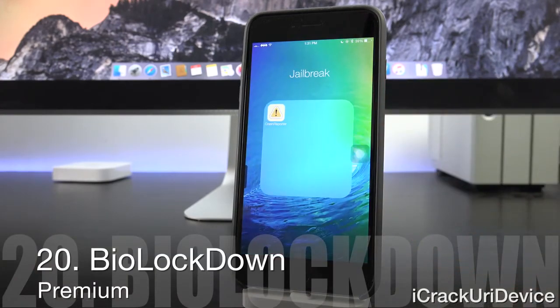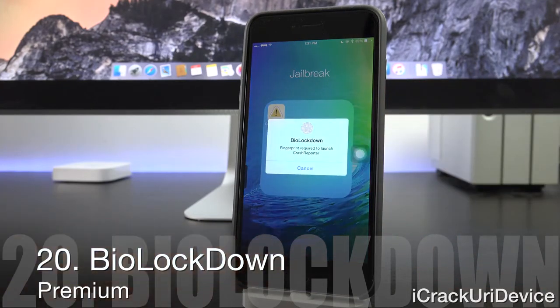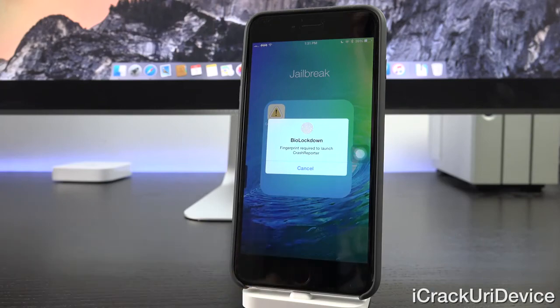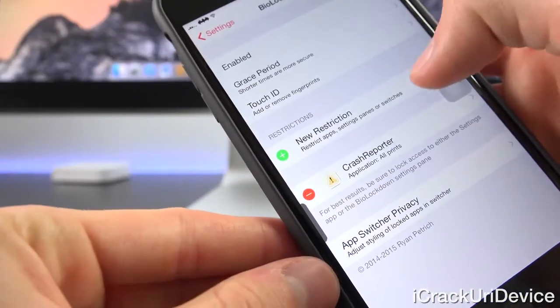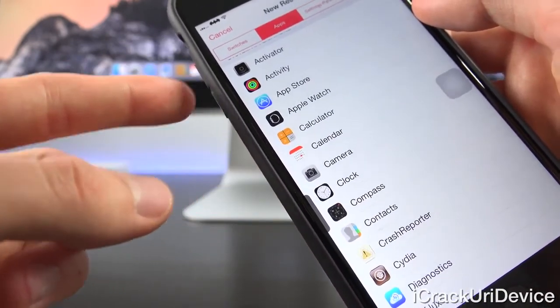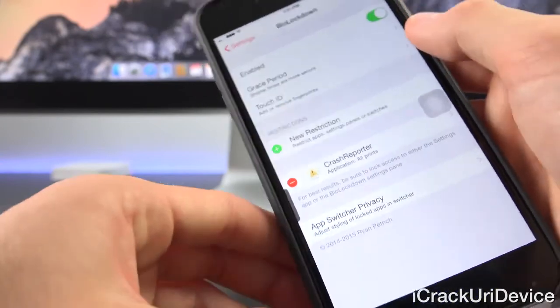Finally, let's end with another premium tweak: Bio Lockdown. It's great for Touch ID devices because you can restrict access to any application, requiring a fingerprint scan to use it. It's fully customizable inside the Settings app — you can tap to add new restrictions for basically anything. I definitely recommend it for those who value privacy, especially where apps are concerned.